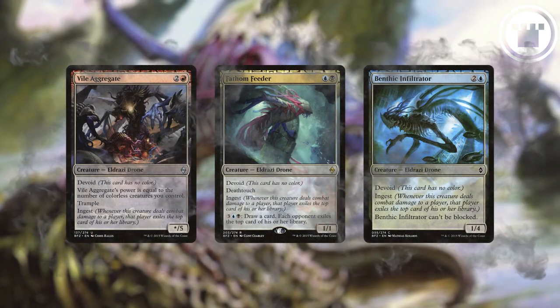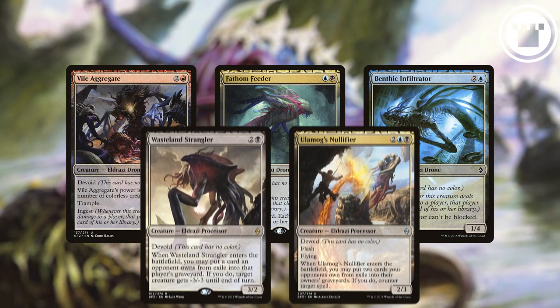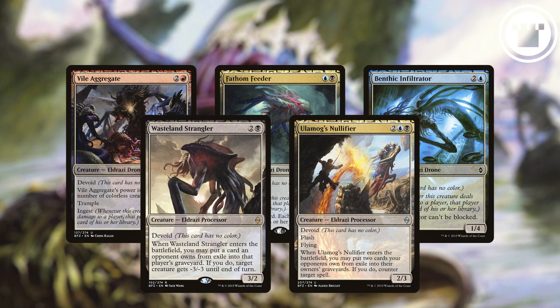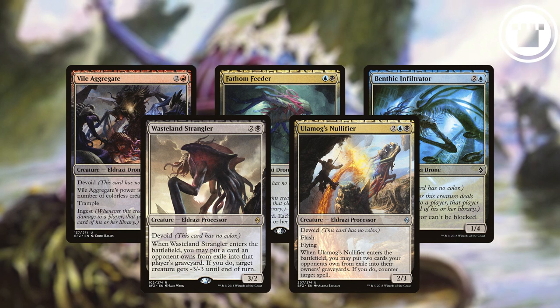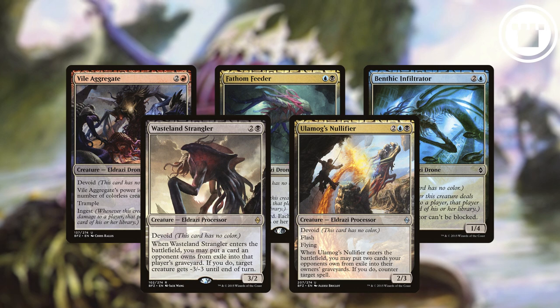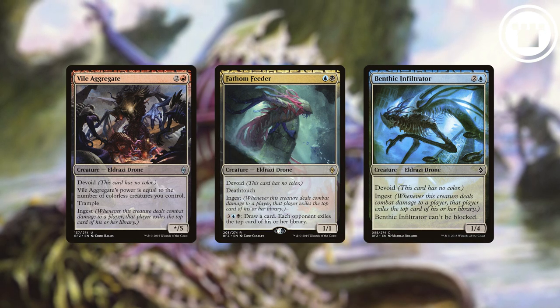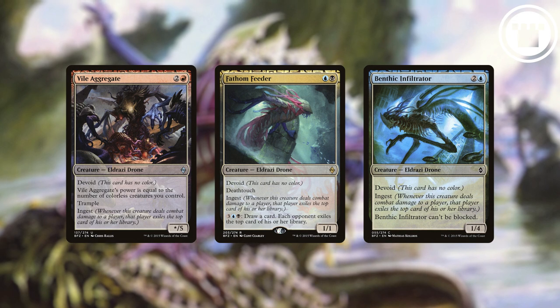This mechanic existed in Battle for Zendikar, a set which also had a bunch of Eldrazi creatures with the processor creature type. Processors had abilities that required putting an exiled card owned by an opponent into their graveyard for an effect. Put together, Ingest and Processors were an interesting limited archetype, but as a mechanic outside of that context, Ingest on its own is seen as pretty underwhelming.